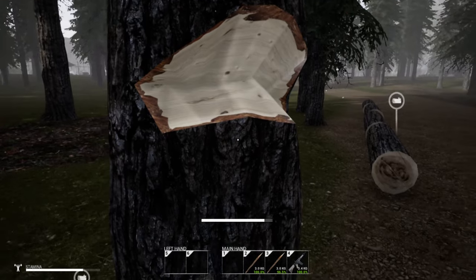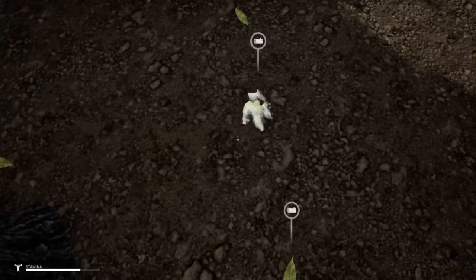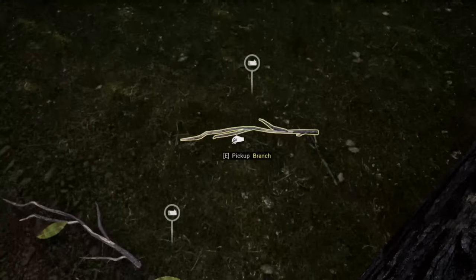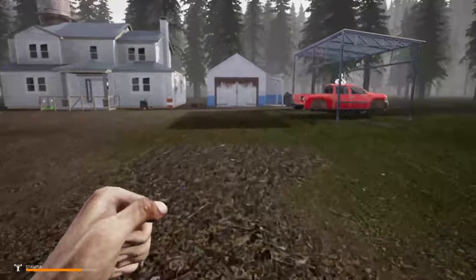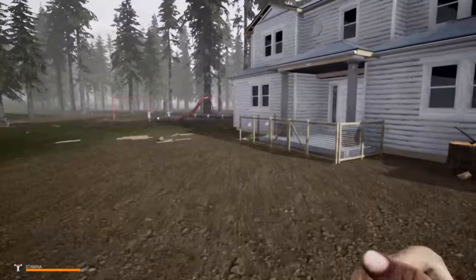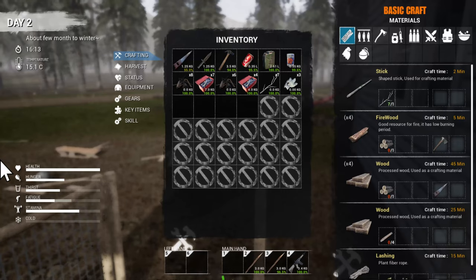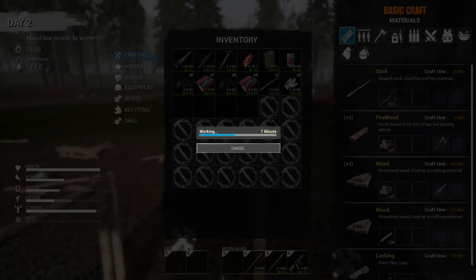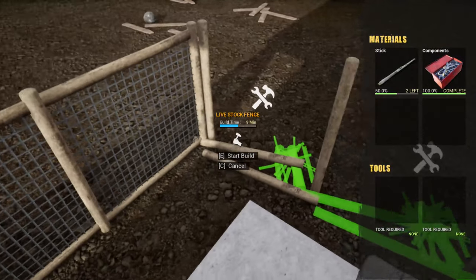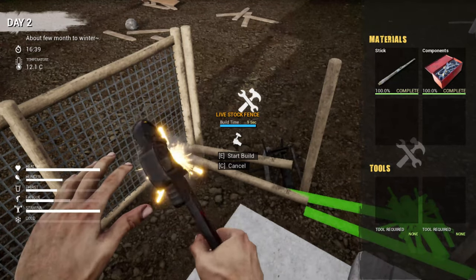My axe broke! Well I guess not only truck parts next episode, but we're gonna have to find ourselves another axe. I don't know where I would go to find one — I think I found this one at one of the little campsites. I'll have to go check around those again. I was trying to find in the crafting stations if I can build an axe, but I never did see it. Let me know in the comments if you know whether you're able to build an axe or if you have to find them.